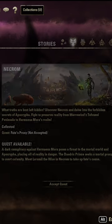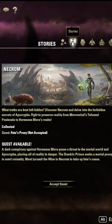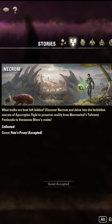If you start a new character, right outside the Outskirt Wayshrine there will be a quest giver. But if you miss that, you can go to your Collections tab — that's the U key on PC by default — go to Chapter Necron, and you'll have an option to accept the quest.